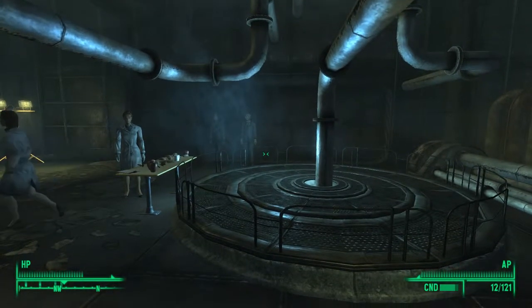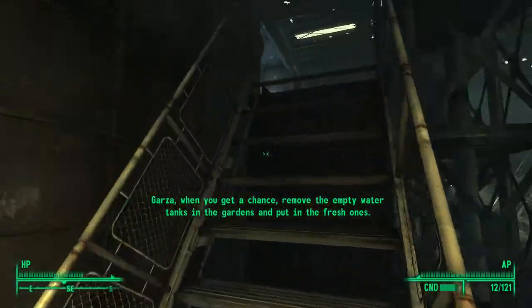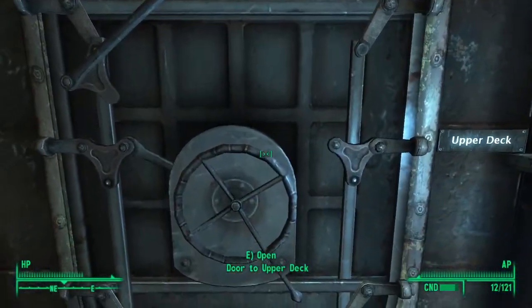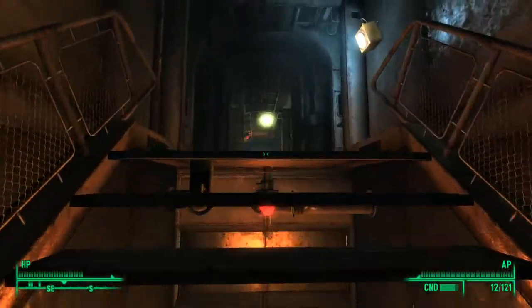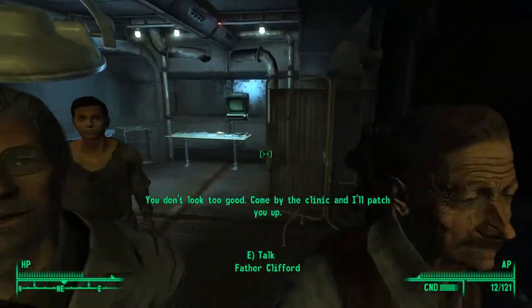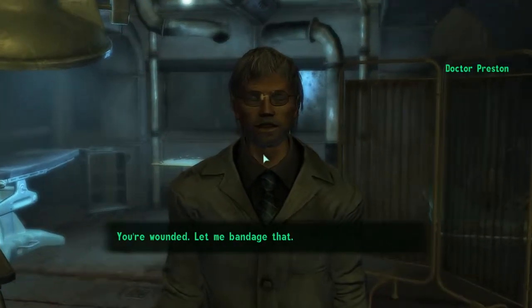Then what you want to do is go over here and follow up these stairs until you find the door to the upper deck. Open it and walk up these stairs. Then talk to the Rivet City Clinic doctor — she'll say "You don't look too good, come by the clinic and I'll patch you up. You're wounded, let me bandage that."